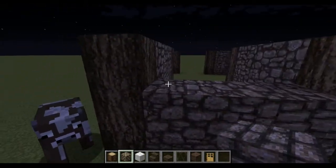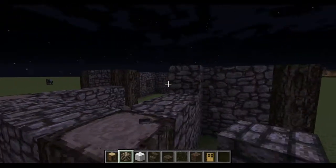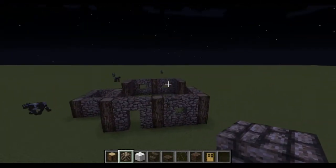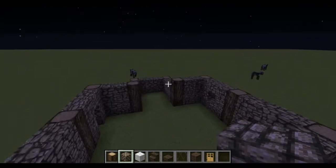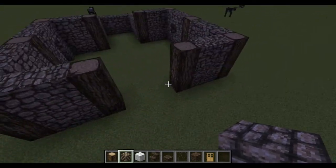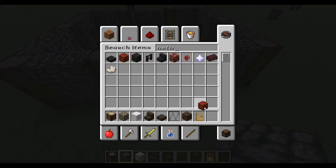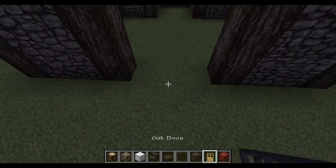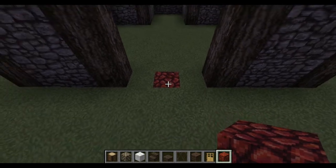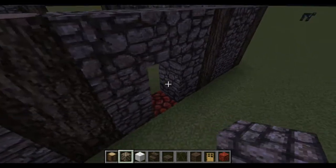There we go. Actually, you delete the top row of this, so you will end up like this. Now we will go over here, and we'll actually need another block which is the netherrack, and then you want to put some cobble up around like so.